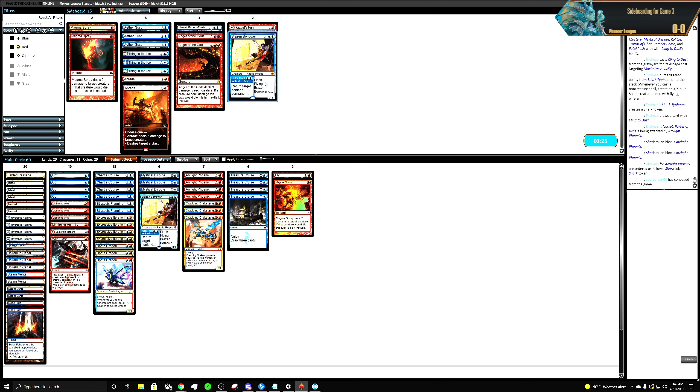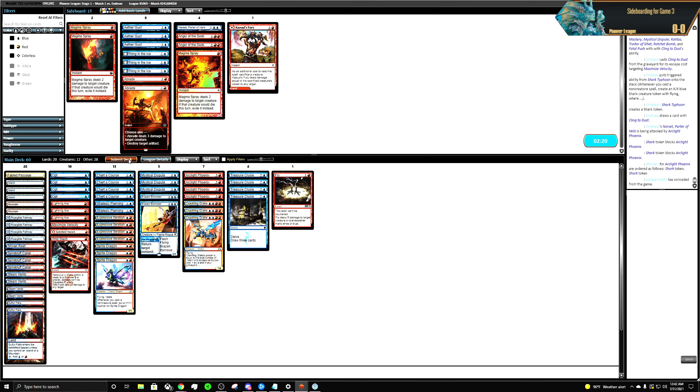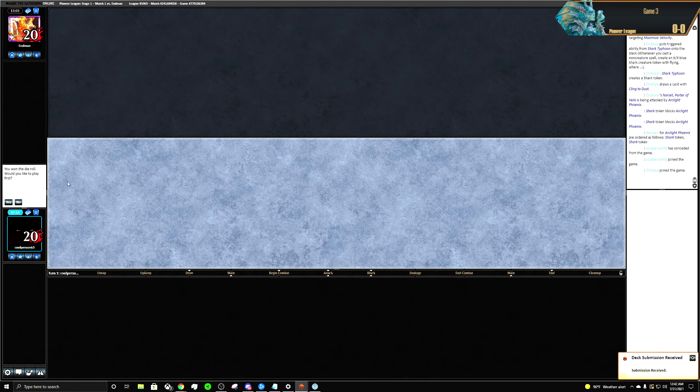Maybe a Brazen Borrower — I want the Brazen. I don't want that. Let's try this out.